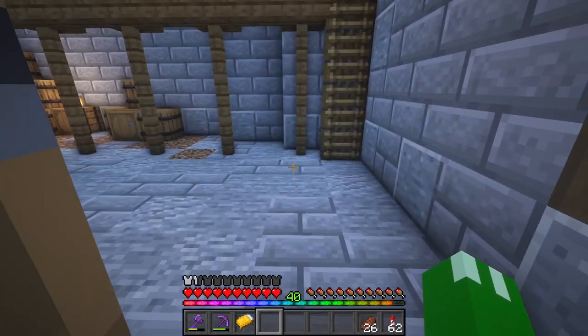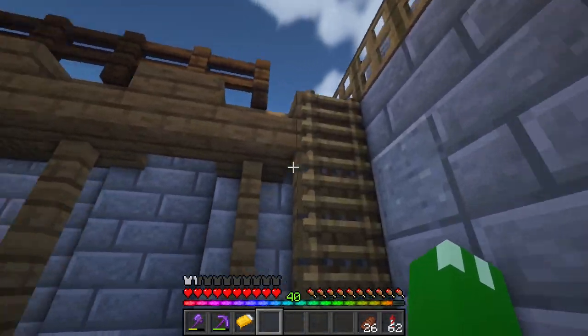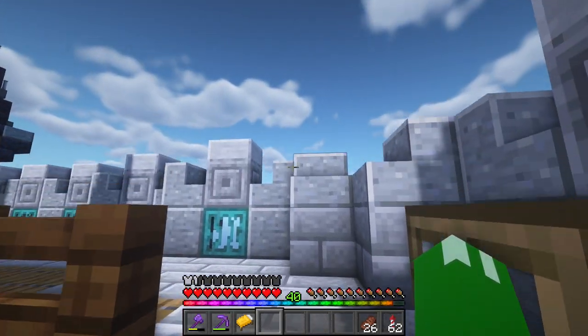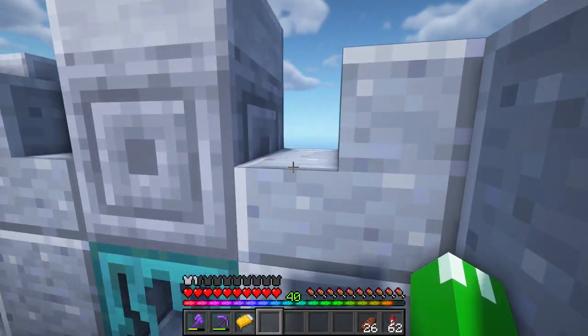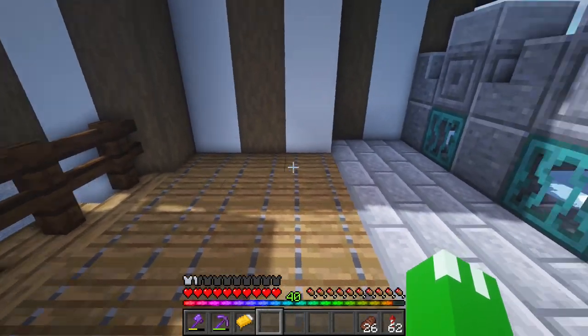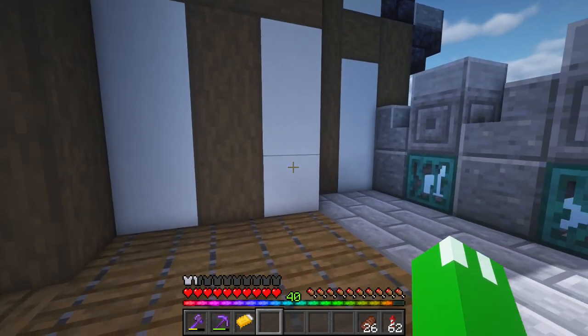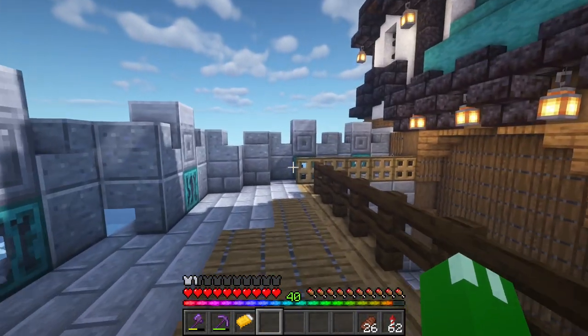This is what it looks like inside the gatehouse. Once you come through here, you're in this first little segment where archers could go up here and shoot people coming up the mountain through these little slits, or between these crenellations right here. I'd probably like to add some barrels and maybe a few item frames with bows and arrows up here as well.